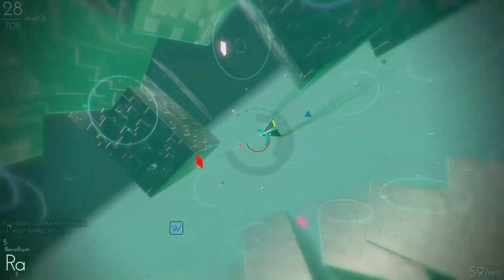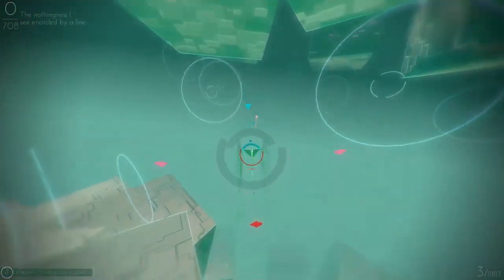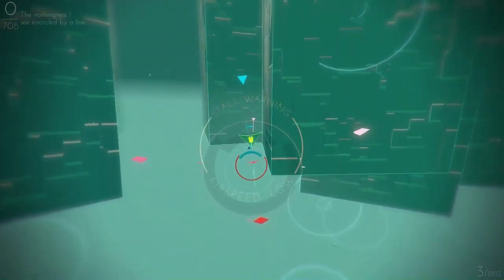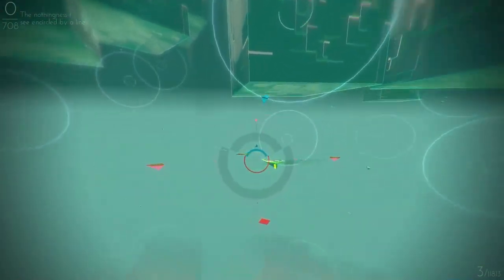Your two air brakes are controlled with the A and L keys. Flexing them simultaneously will apply a braking force to the tail of the plane, while flexing them one at a time will make your plane yaw sideways while also slowing it down.